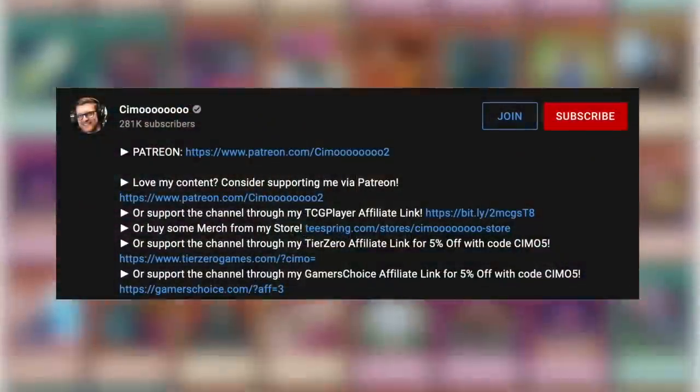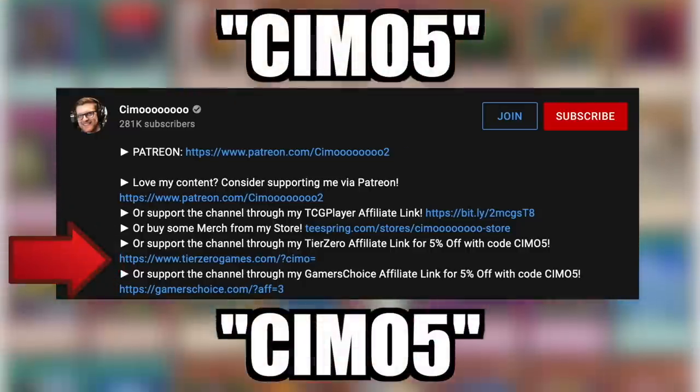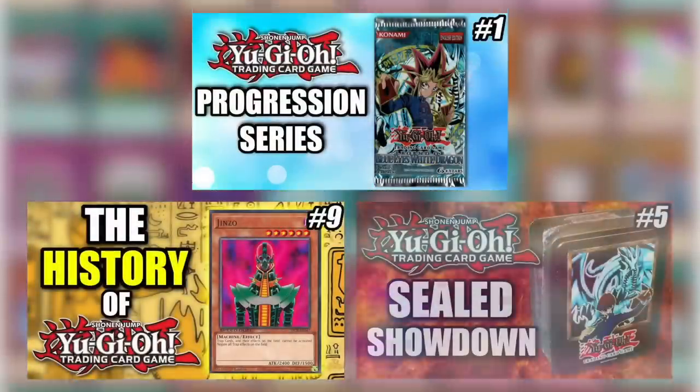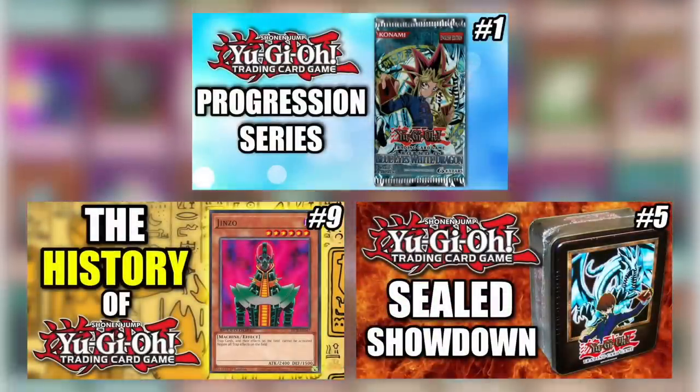If you want 5% off any singles or sealed product, click the affiliate links in the description and use code CM05. Clicking the TCGPlayer affiliate link before you shop helps support us to provide you with more amazing content.